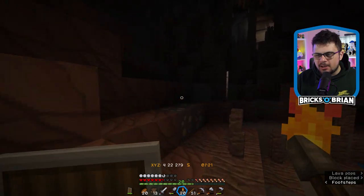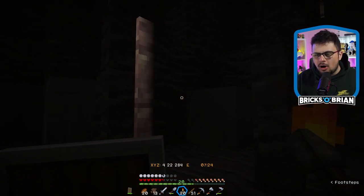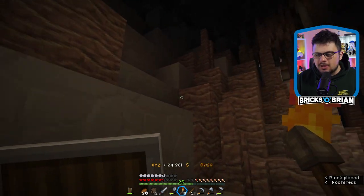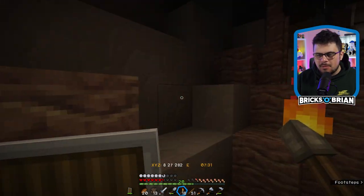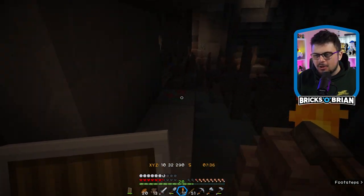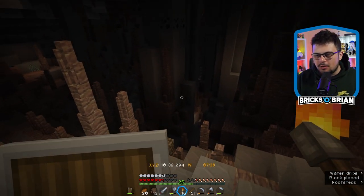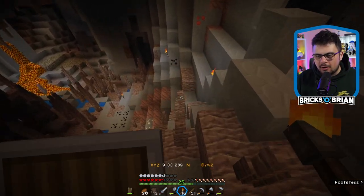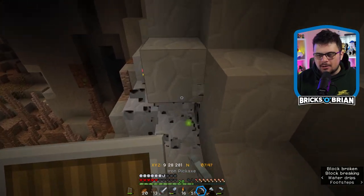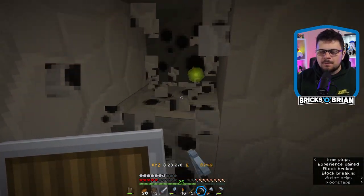And landing on those stalactites down there — oh, it's the lighting that's glitched out. Seeing all the stalactites makes it a lot more cave-like, which I'm very much a fan of. This is a big cave system through here. Alright, cool. Luckily there's all sorts of coal and other resources I'll need.